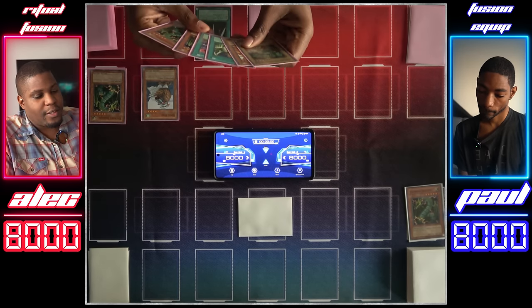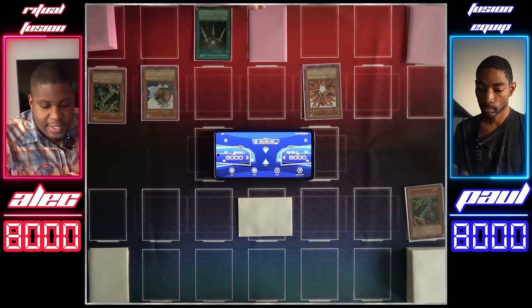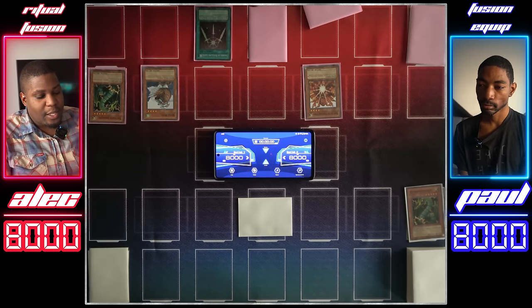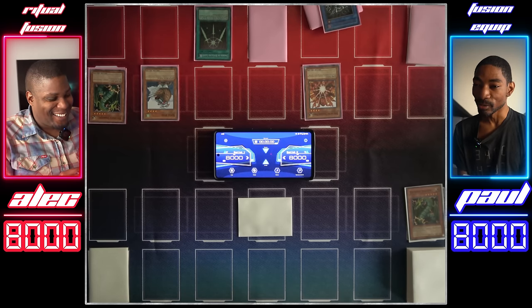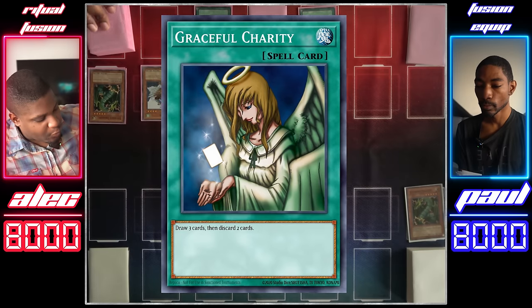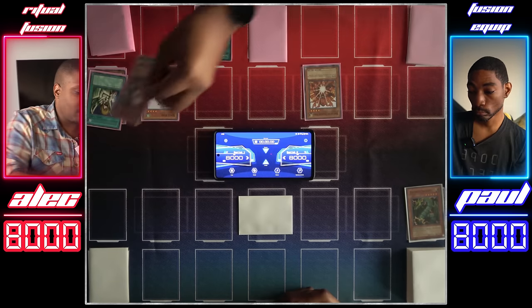Draw for turn. You might think I'm just going to wait around and wait for you to find a play — absolutely not. Normal summon Senyu. Look, if you think the worst, I'm doing it — this is all gas, no logic. Activate Graceful Charity — drawing three and discarding two cards to the grave: Scapegoat and Giant Germ.